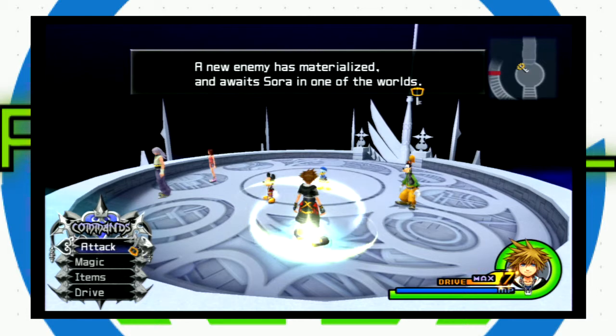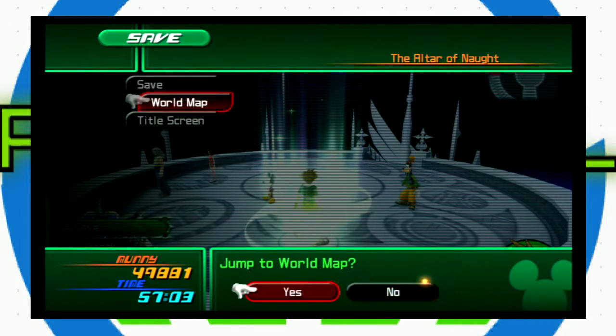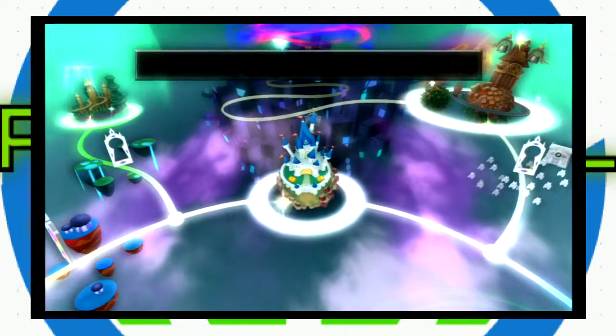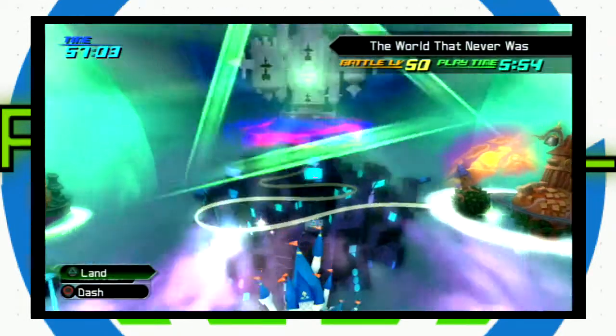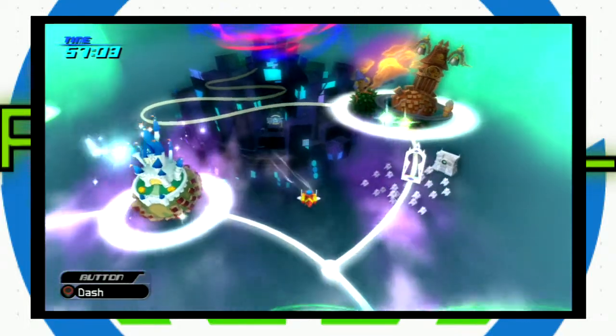Every entry in Jiminy's journal has been unlocked. Continue the adventure to find the question-marked entries, and a new enemy has materialized and awaits Sora in one of the worlds. So that's going to give us a nice little secret boss that we're not going to take care of just yet — that's going to be the very last thing we do before beating the game. I believe that's going to be in Disney Castle.